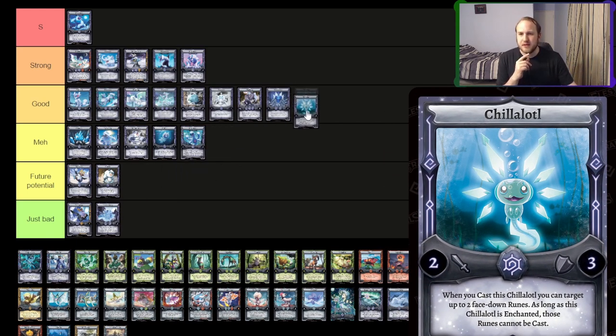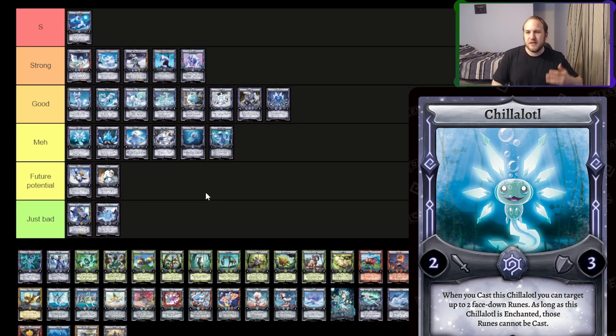Bob — I think Bob is good, maybe meh. You have the Kiyone and Enfrostix combo stuff, so you can potentially Enfrostix a Bob into play to lock down two runes, then Kiyone the Enfrostix back, then use Enfrostix to bring something out, and then attack over it. I think that's good, but it might be a little slow. I'm going to put it at a high end of meh. I think it's decent but needs some work.